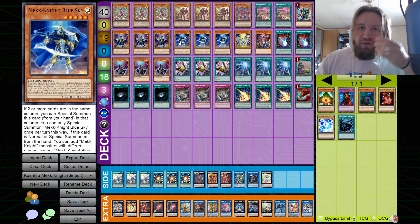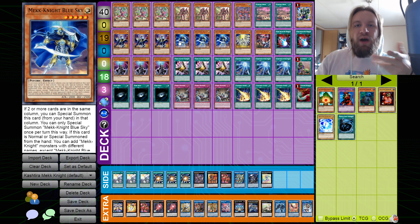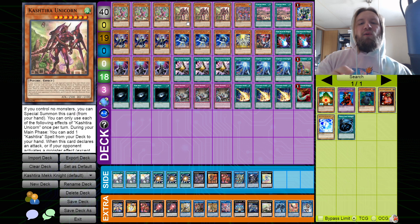You special summon Fenrir, use its effect to search Unicorn, and now if that's the only play you had alongside four going second cards, you still have a formidable board — Fenrir is going to trade with a card, you have follow-up, and your going second cards probably traded too. By the way, this list runs a lot of going second board breakers, but I think it might be better with hand traps — I'm not sure yet.